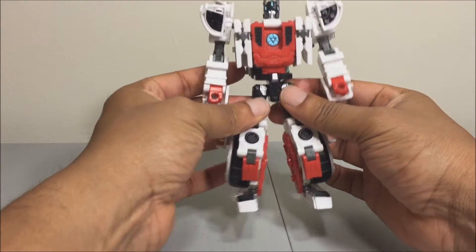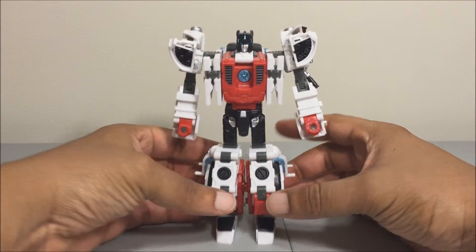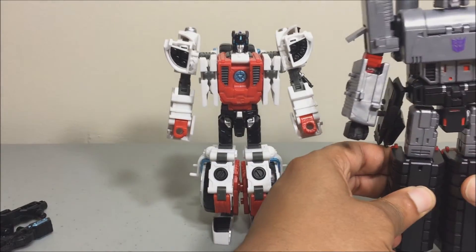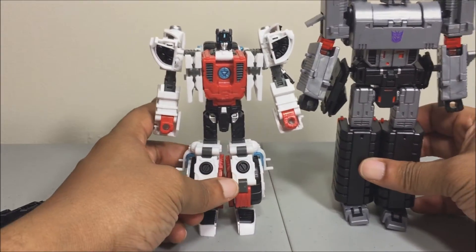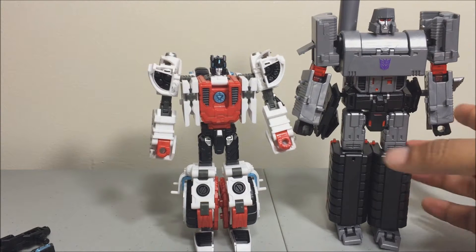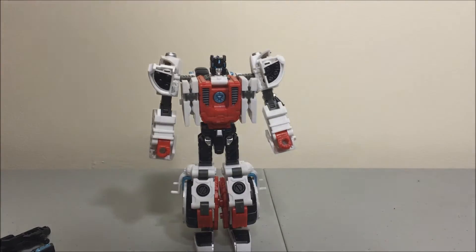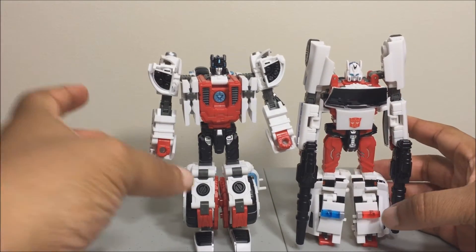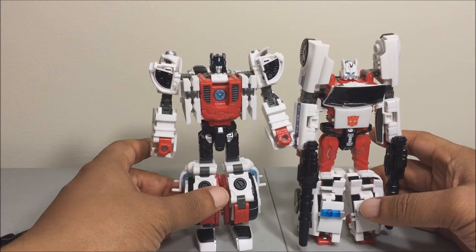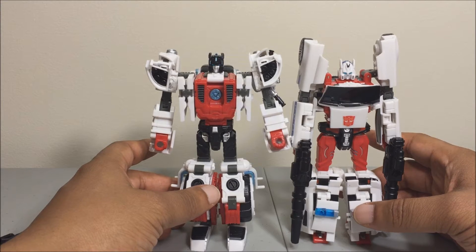For a quick size comparison, let's get him out of this A-stance so he can stand up straight. In the proper normal stance, let's bring him next to the Hegemon Megatron. Megatron is quite a bit taller than this guy. And here he is with his teammate — he's a tad bit taller than his leg mate. As long as it doesn't affect the combined mode, I'm good with that. He's probably like a half a head taller.